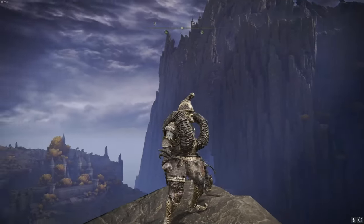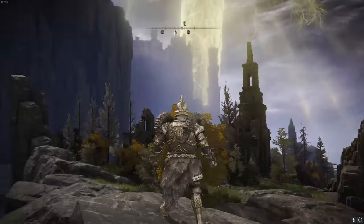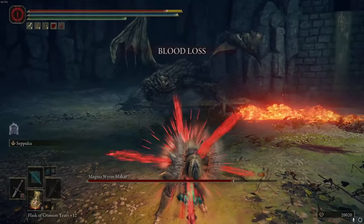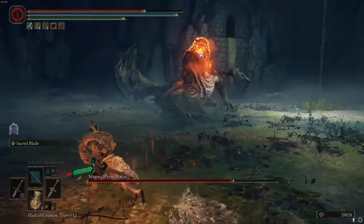Coming in at number 4 is the Bull Goat set. This set is actually one of the best in the game and it is very missable, which is why it made this list. It's so missable that you'll actually need to restart your game or go into NG+ if you're too far in. It's very good meta armor, especially for a tank build, and it also looks very unique with the horn sticking out of the chest piece.